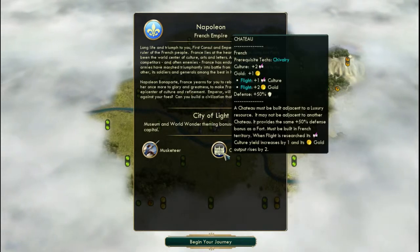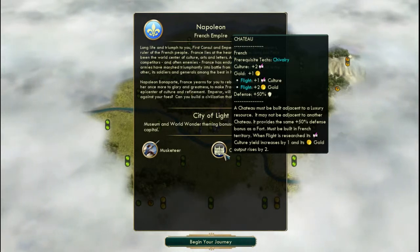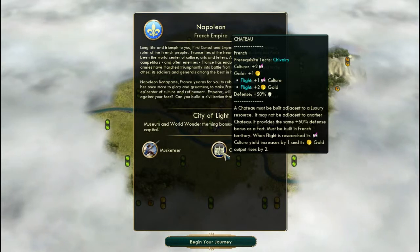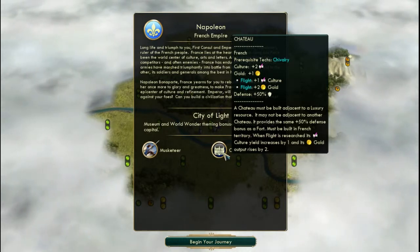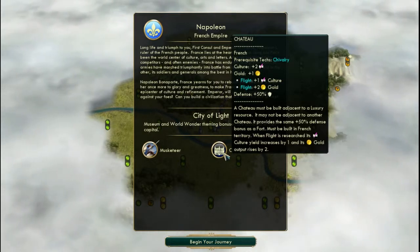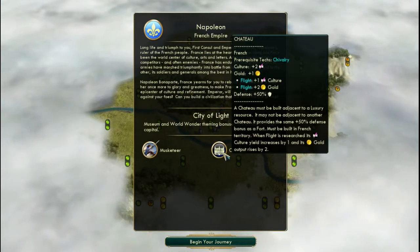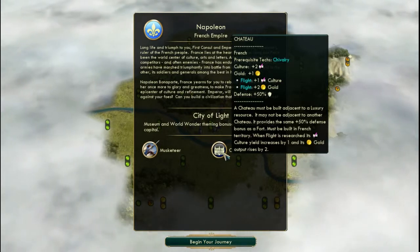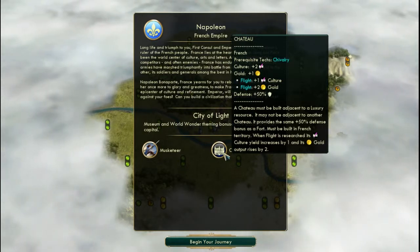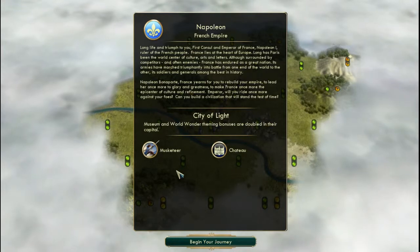At higher difficulties, you just spend your time catching up to the AI and finishing with a science victory because it's the easiest one to grab. Diplomatic victory is doable if you have a good economy, and domination works if you're lucky enough to have neighbors close by — but the AI just outscales you in technology, making them impossible to fight.